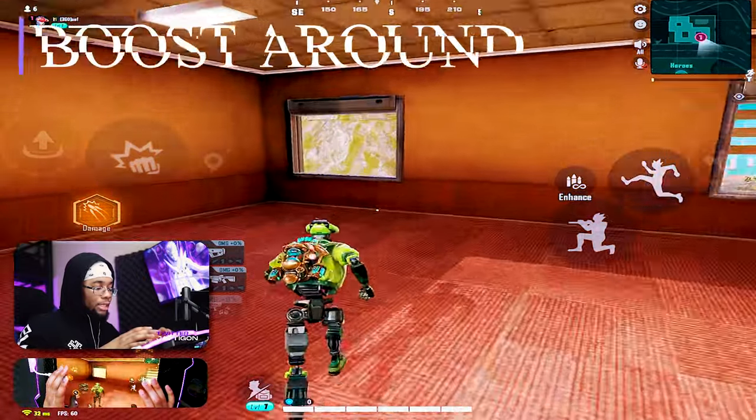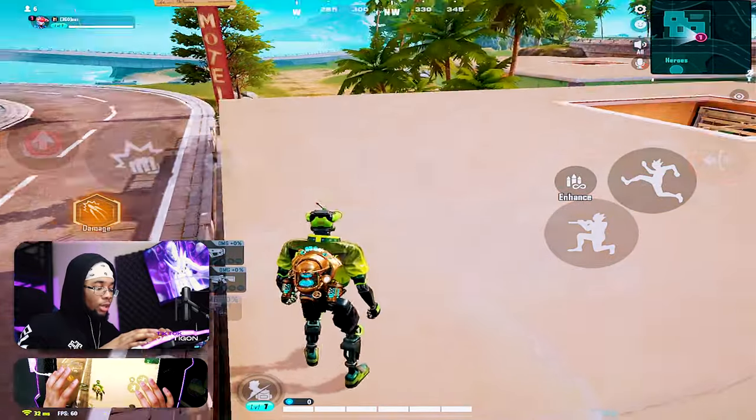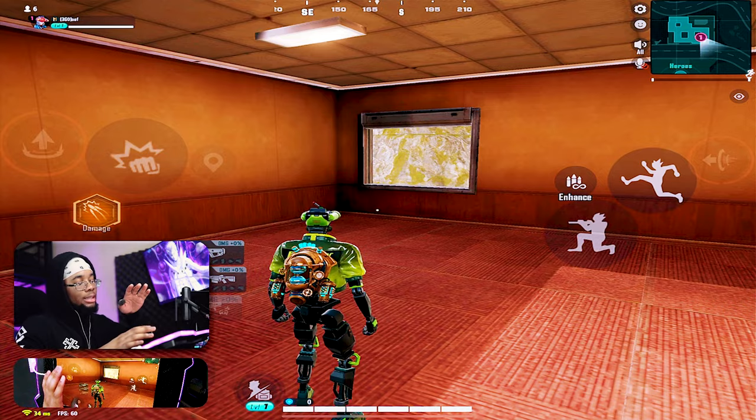One of the advanced techniques I like to call the boost around — essentially you run, jump out a window, boost, and then boost on top. Now if you were low ground, you're now high ground and can get behind someone holding a stairwell. You can also do it using only one boost depending on how the building layout is shaped.